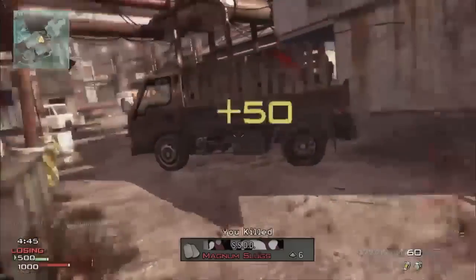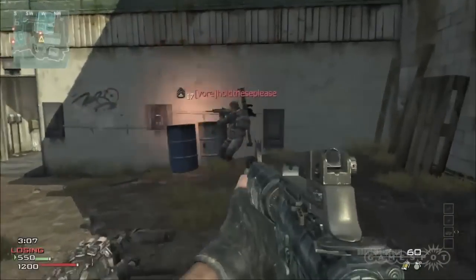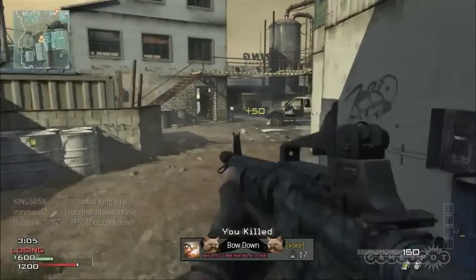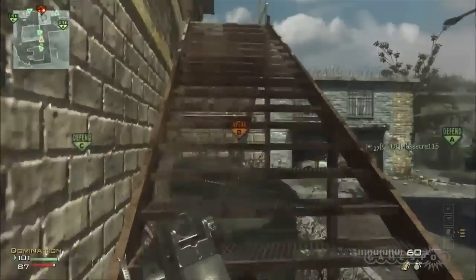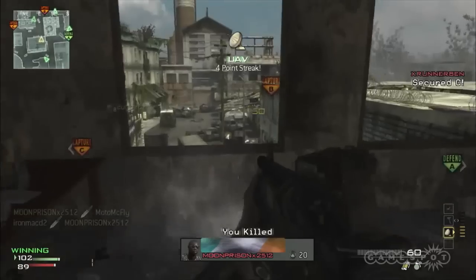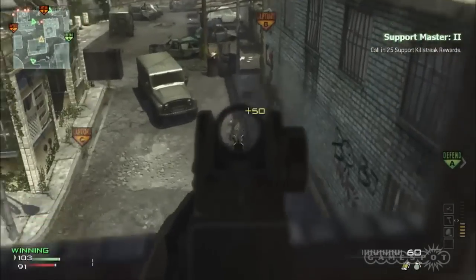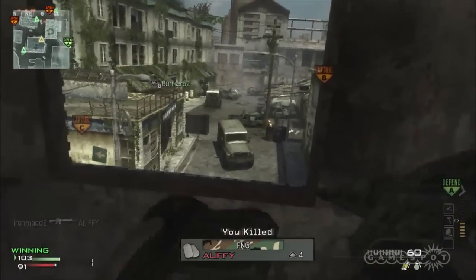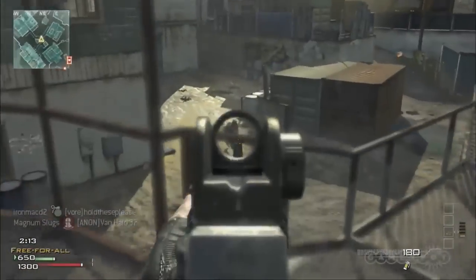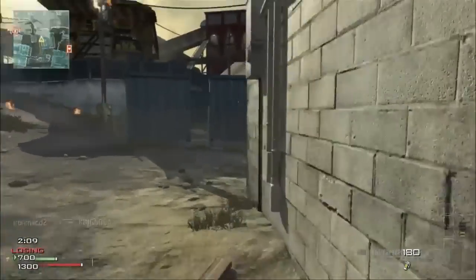Last but not least, remember the fundamentals. Hug the corners and don't be afraid to go for a knife kill when you're in close. Be sure to keep an eye on your mini-map — one of your teammates disappearing means they just got taken out and an enemy is nearby. Fire only when you are sure you'll get a kill, and go to a knee or to the ground often to do so. Also, free-for-all matches typically have smaller maps, so depending on your playstyle you may want to start here in order to rank up faster.